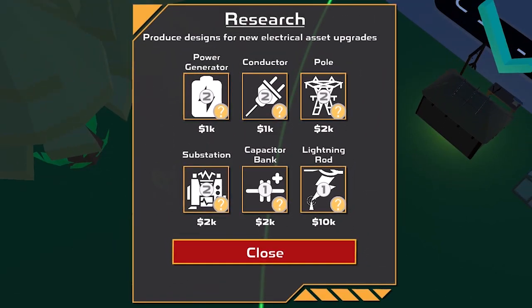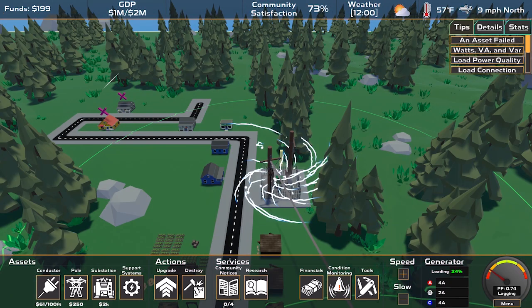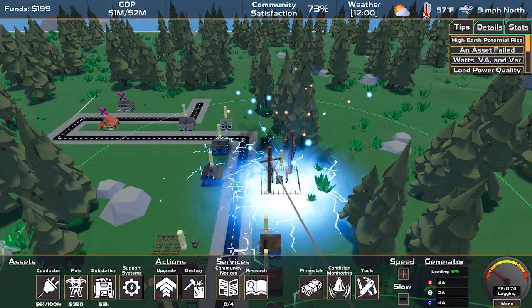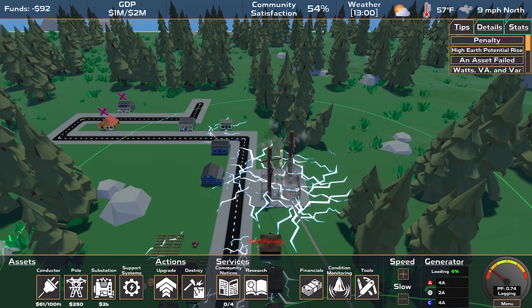Eventually, you will face network overloads. Pay attention to the condition monitoring panel for asset warnings. Overloaded assets can explode, so improving your network is crucial. This can be achieved by researching new options, upgrading assets, and re-evaluating your network topology to balance the load across different substations.